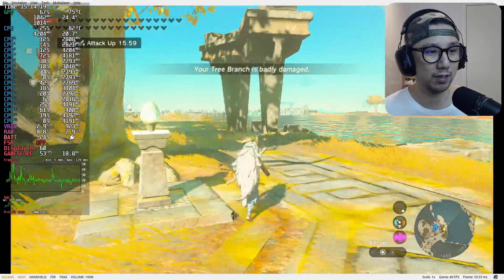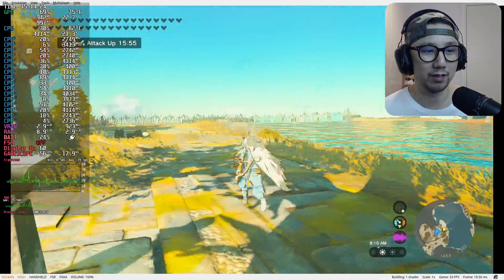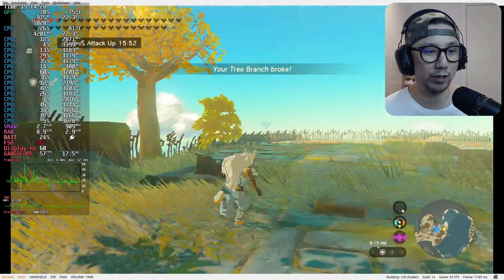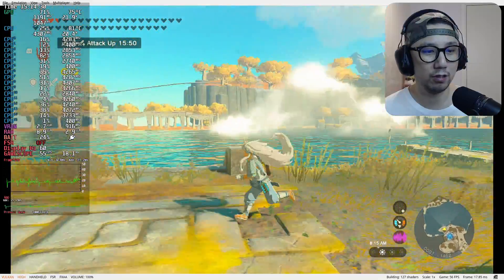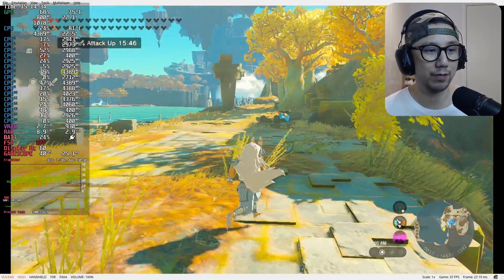Immediately we're getting way better performance - I've never seen 50 or 60 FPS for this game on the Steam Deck or on the Legion Go in Windows mode. So in the Sky Island we're definitely getting a lot better performance, getting 40-ish frames now. Still way better, way better performance.